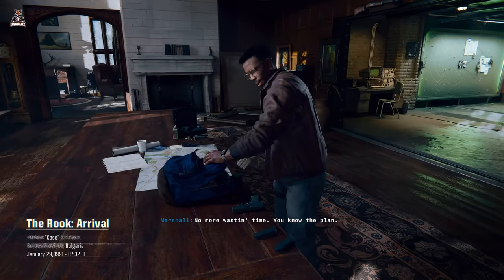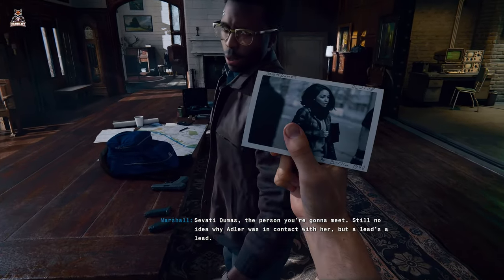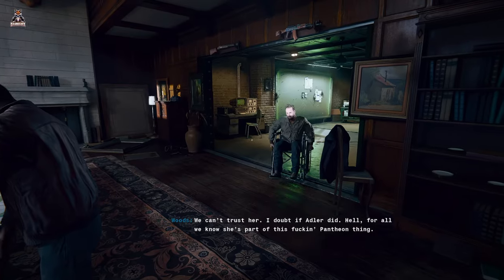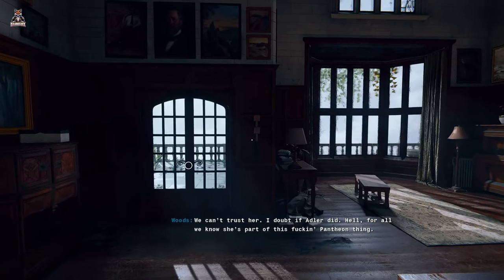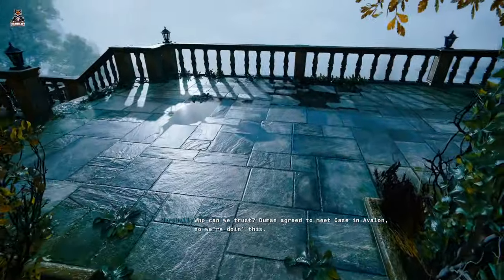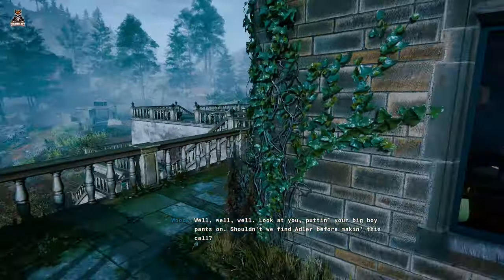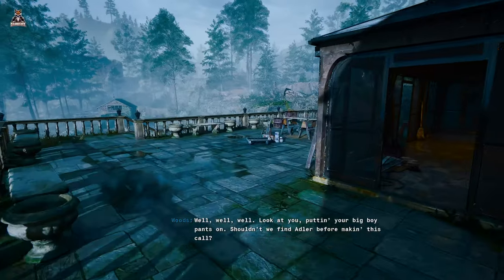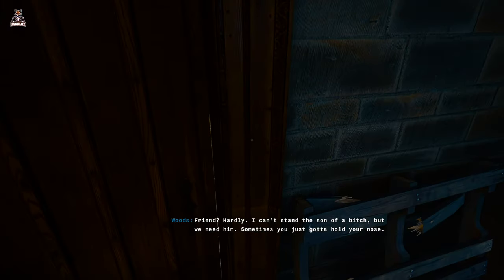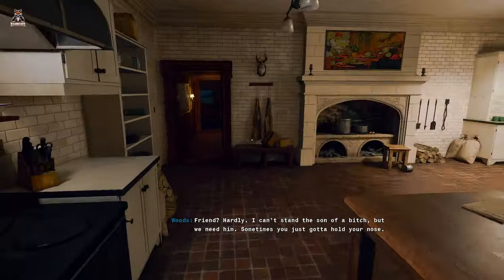No more wasting time. The person you're going to meet — still no idea why Adler was in contact with her, but we can't easily trust her. For all we know she could be part of the Pantheon. Dumar agreed to meet Case in Avalon, so we're doing this. The graphics on this game are a massive step up on Cold War — I really feel they've knocked it out of the park graphically.